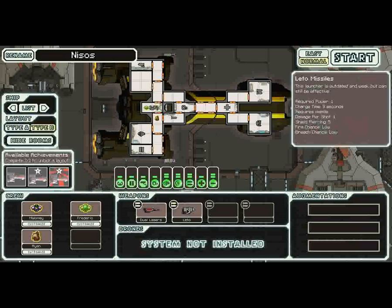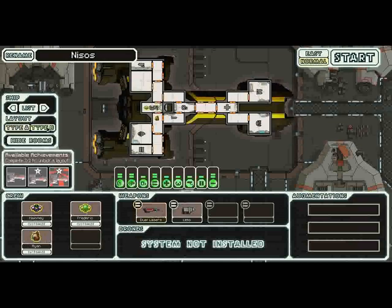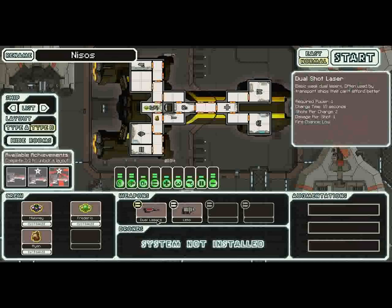Type B of the Federation Cruiser. It's in an okay spot. The burst laser fires three shots, which I miss, because this only fires two. However it has a slightly quicker charge time and only requires one power — dual lasers are actually very strong. The Lido launcher is a piece of junk and you should sell it as soon as possible. It has a nine-second charge, low chance of fire and breach, and only deals one point of damage. If you're using auto fire you're going to suddenly find yourself completely out of missiles.